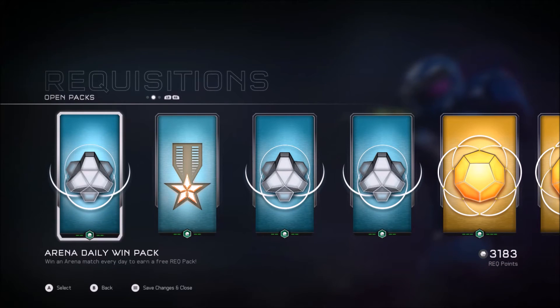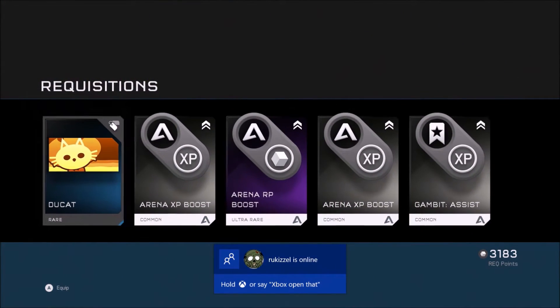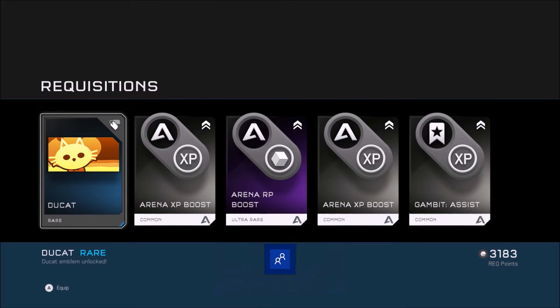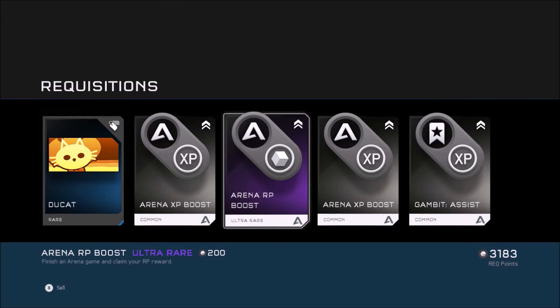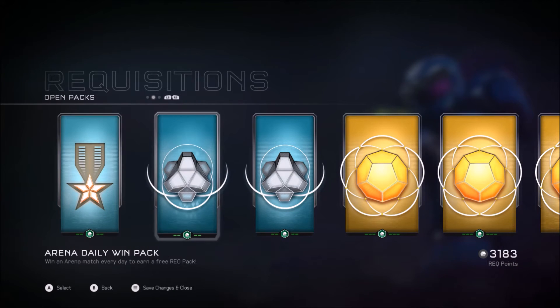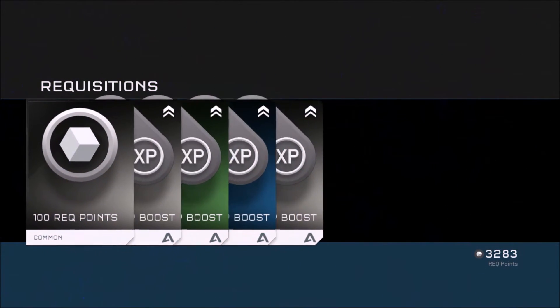Here we go for an Arena daily win pack. I'm not really looking forward to these - there's nothing great in here. We got the Ducat - shoutout to Duquesne23! If you guys don't know, this is a nod to Duquesne23. I'll leave a link to his channel below - he has a bunch of Forge stuff. Really cool to see a community member have his own emblem in there. We got the Arena RP boost and some more RP boost stuff.